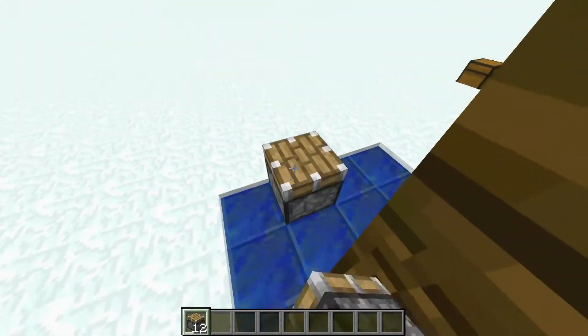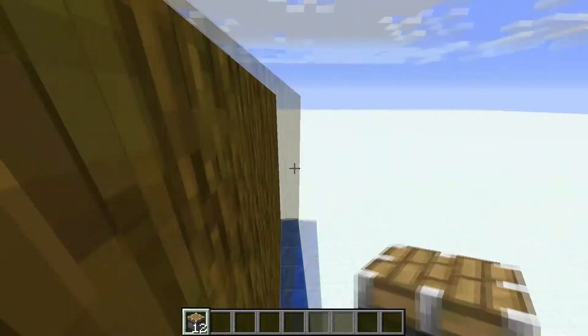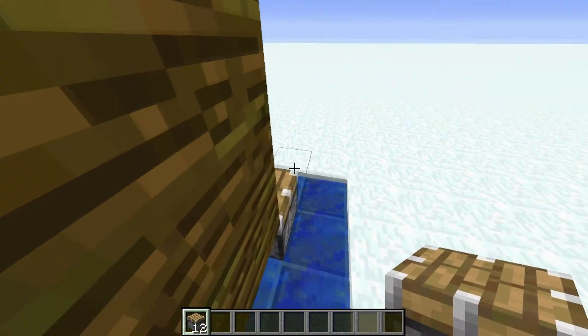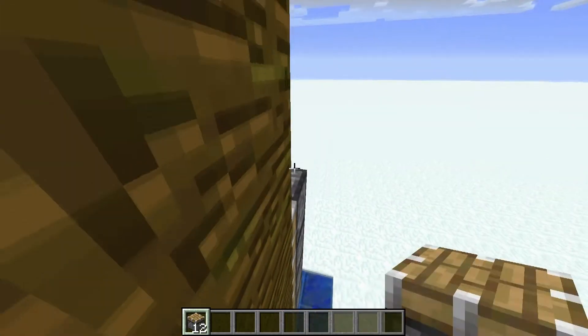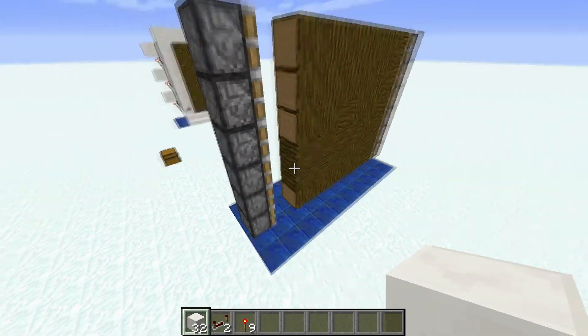Once this is done, come around to the right side and place a line of regular pistons coming one block off the side of the logs. Then repeat this on the other side, except this time the pistons are going to be touching the logs themselves. Make sure to go all the way to the top with all these pistons.